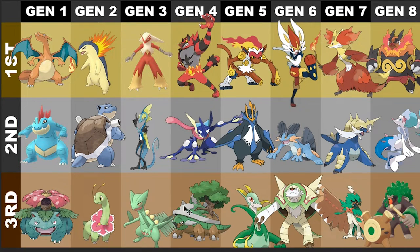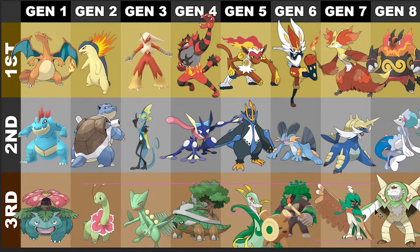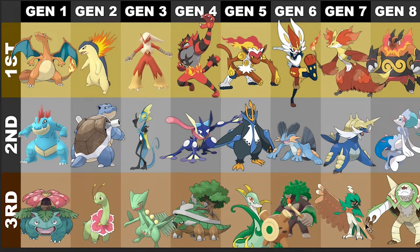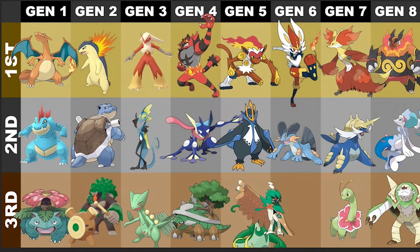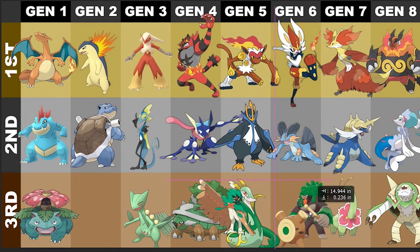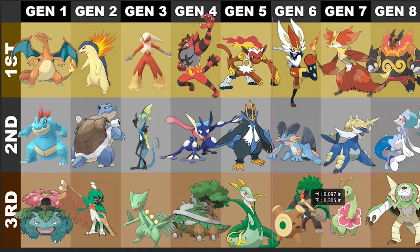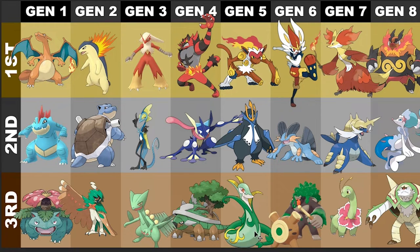Moving over to Gen 4, Torterra takes the absolute cake as number one — not even a shortcut there. Torterra is my favorite, followed by a very unpopular pick: Empoleon. I hate the other two designs for the penguin line, but Empoleon looks freaking rad. Infernape is cool too — Gen 4 has really good starters overall — but Empoleon takes second place and Infernape drops to third.